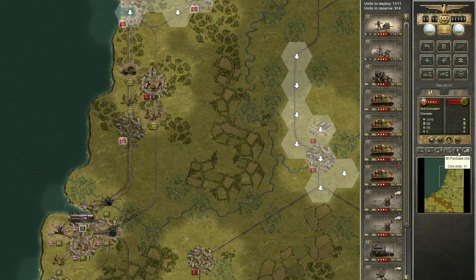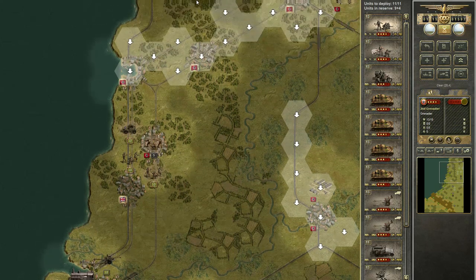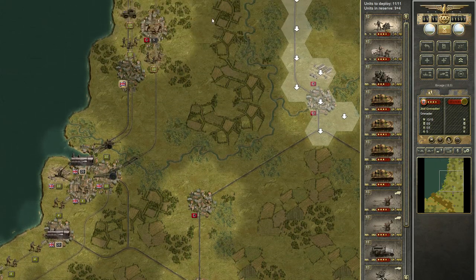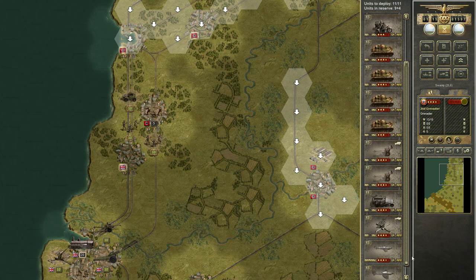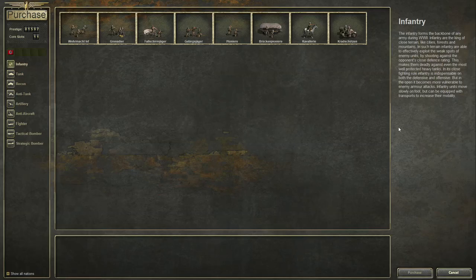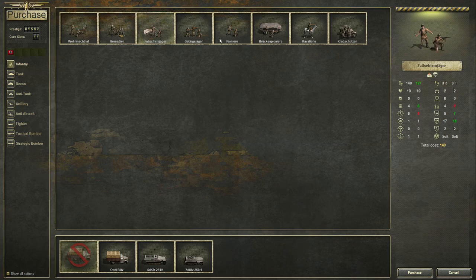I don't know what to buy. Infantry is only three, so I need one infantry and one artillery. After that I can expand — maybe get a recon, get anti-air, get a fighter, something like that. Let's buy first infantry.